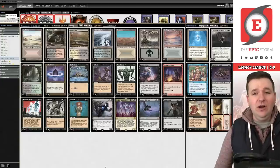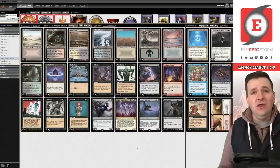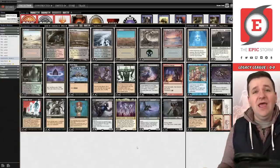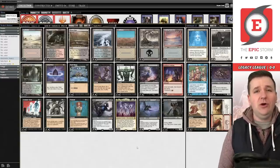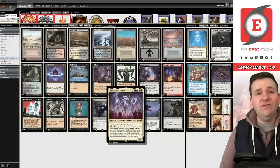Before we get into that, I want to say I played a Demure Reanimator list just a couple weeks ago. I didn't really care for it. I thought that Atraxa, while a really good addition to Reanimator, shouldn't have been the forefront — it's more of a supplemental card to Griselbrand. That's one of the things I loved about this Duke12 list.